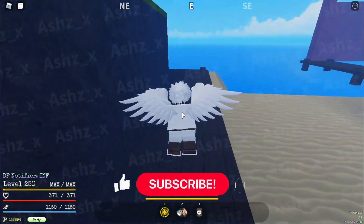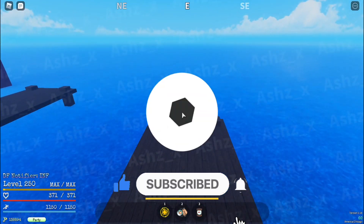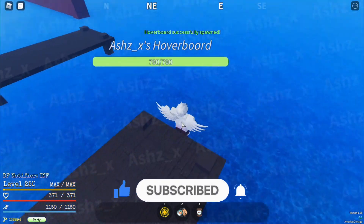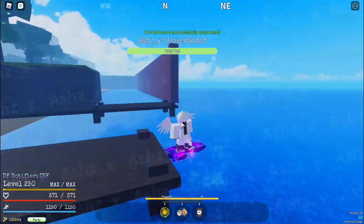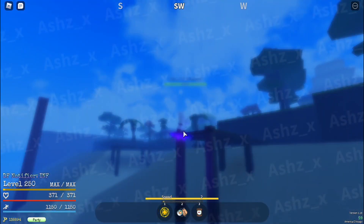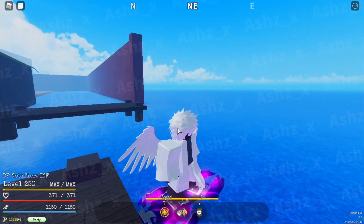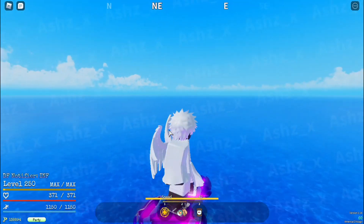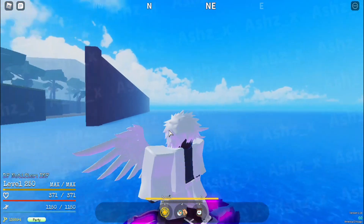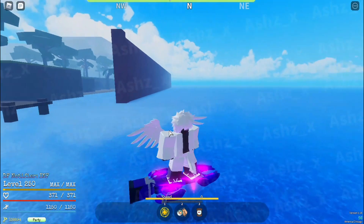I'm not going to be using a log pose since I'm pretty sure I remember where it is. There's also a new hoverboard — you can get this by beating the gravity boss or buying it with Robux, so there are two ways to get it. If you don't have Robux and want to get this, you can get it from the gravity boss. This may change and it might become Robux only, but for right now you can get it from beating the gravity boss.